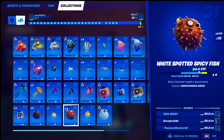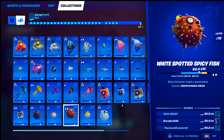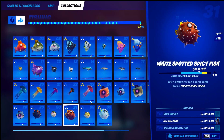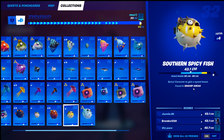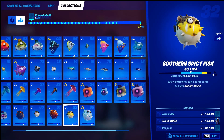Number thirty-one, the white spotted spicy fish — mountainous areas. You don't need anything special, just go to the mountainous areas. I've already shown my favorite mountainous area spot — right there. You can also do it at Misty Meadows; it's a mountainous area and it'll count. Number thirty-two, the southern spicy fish — found in swamp areas, regular fishing rod or harpoon gun, in a fishing hole, any time of day.